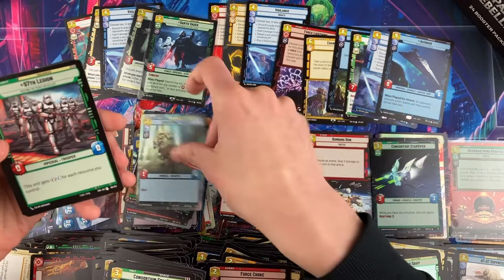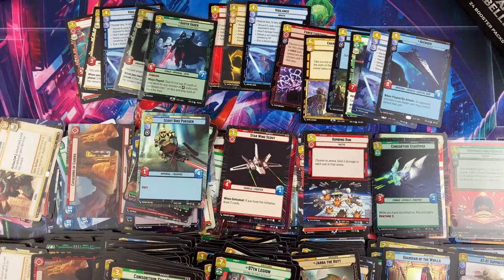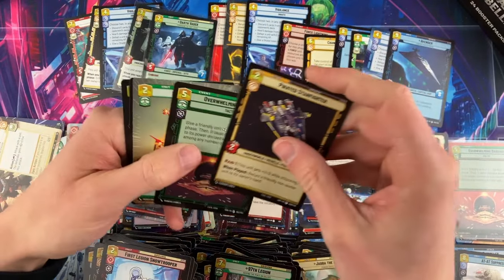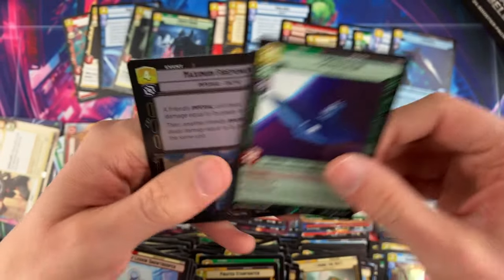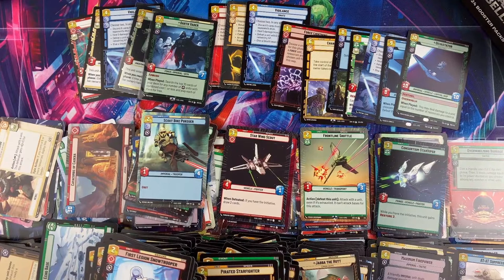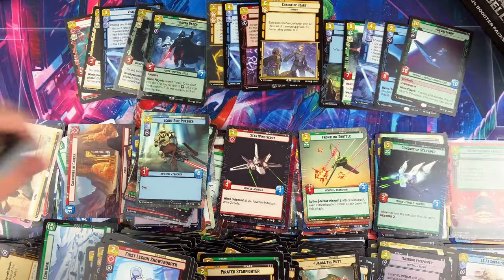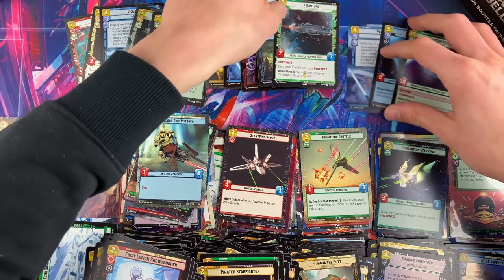More singles from this one set are being used in decks than in a typical non-first set because that's just how big the card pool is. It will be very interesting to see how long this big wave of movement and activity lasts — and interesting to see if or when we get devastated, because you just never know. Devastator — that's our third legendary in box four!